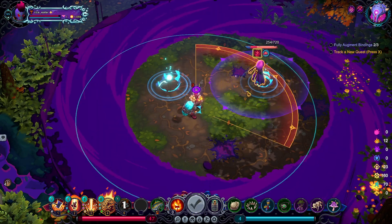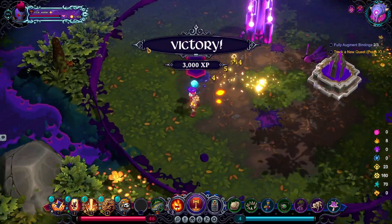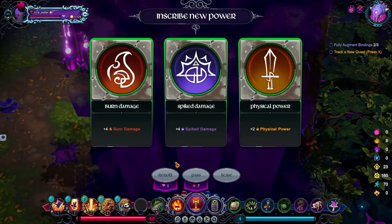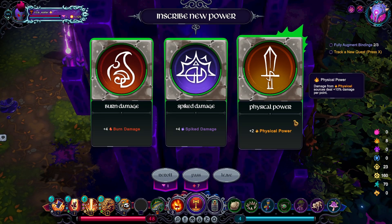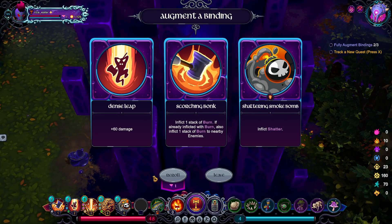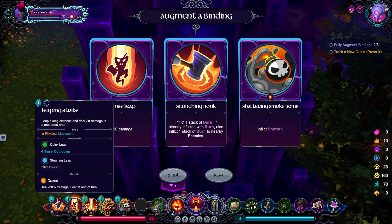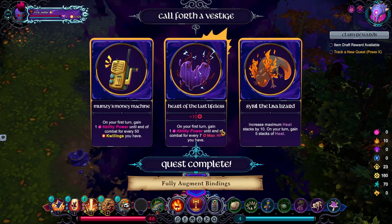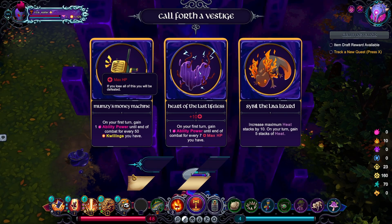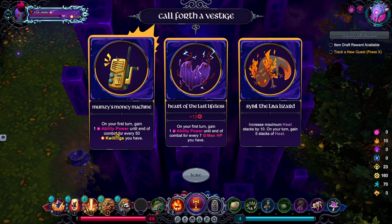Poor guy, you're by yourself — I'm just gonna reel you in and then kill ya. More physical damage. I'm gonna get my legendary right now. Let me think here. Might as well — I got money. This is gonna give me a ton of ability power.